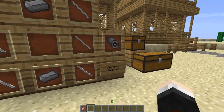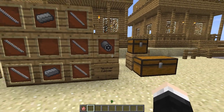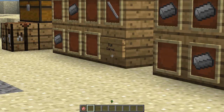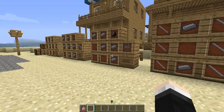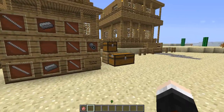Then we move on to the revolver cylinder, which is only used in the revolver-style guns. You need six gun barrels and two iron ingots to create it. These are all of the four key components, plus some wood, that you're going to need to make the guns. We'll look at some recipes for those later.